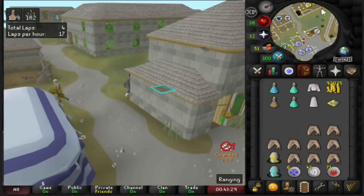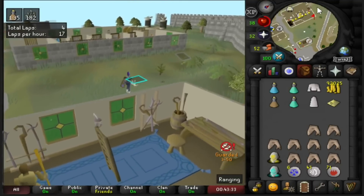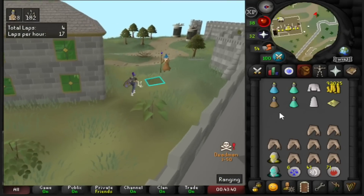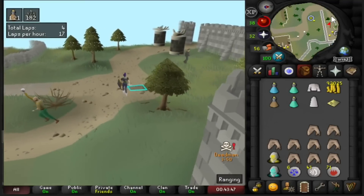Two PKers came and attacked us, but we got away super easy. Anyway, 92k, guys — that is insane. 92k and another pyramid top, so 120k from those four laps alone. I mean, we basically just found our moneymaker. That is nuts.